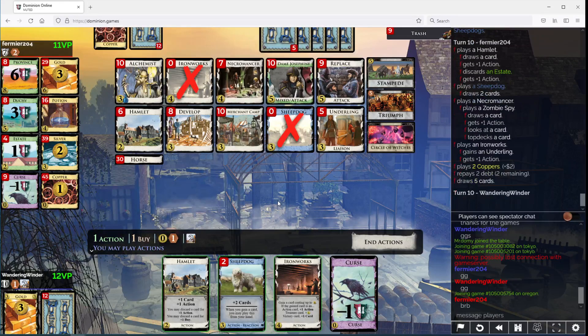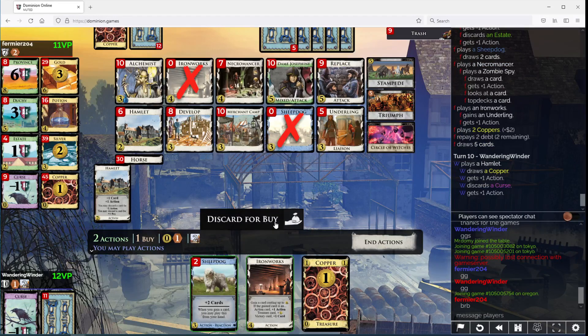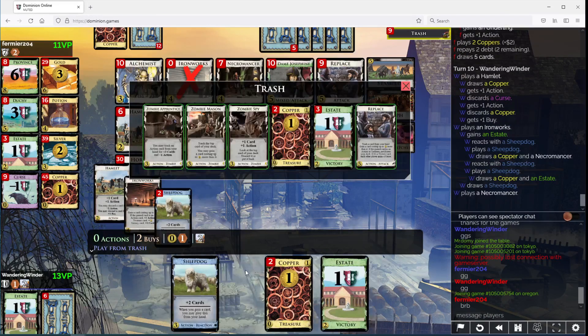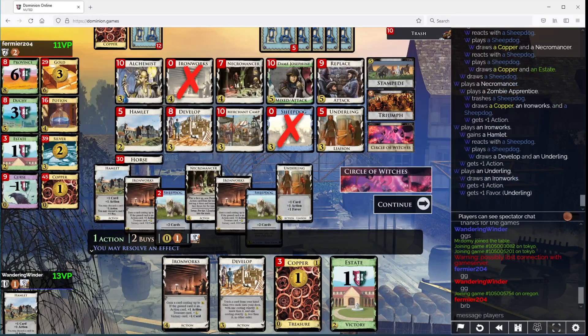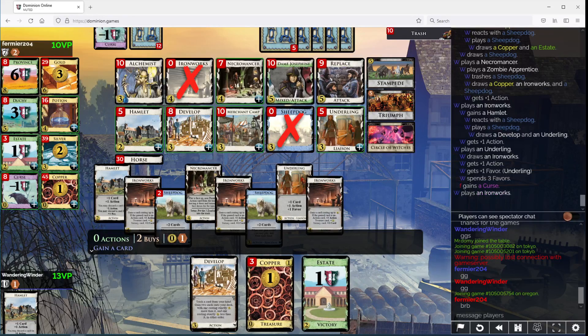There's another Underling. Let's go this and this, and I'm going to go after these now. Let's Zombie Apprentice this. Now I'm going to take another Hamlet. Do I want to give you a curse that could potentially trigger your Sheepdogs? I guess you're going to trigger the Sheepdogs anyway, probably. You don't have any in hand. Let's just go ahead and draw here.